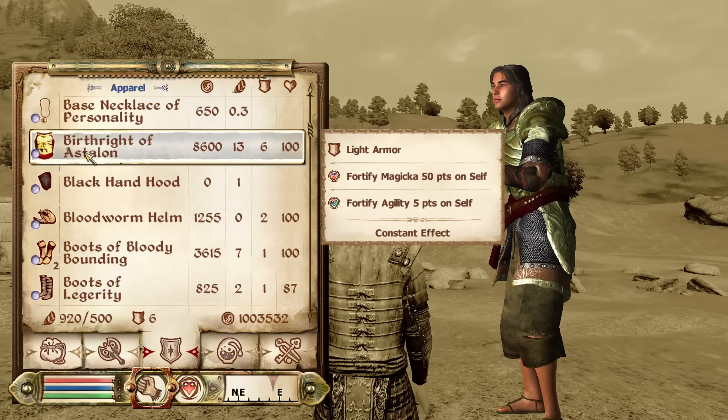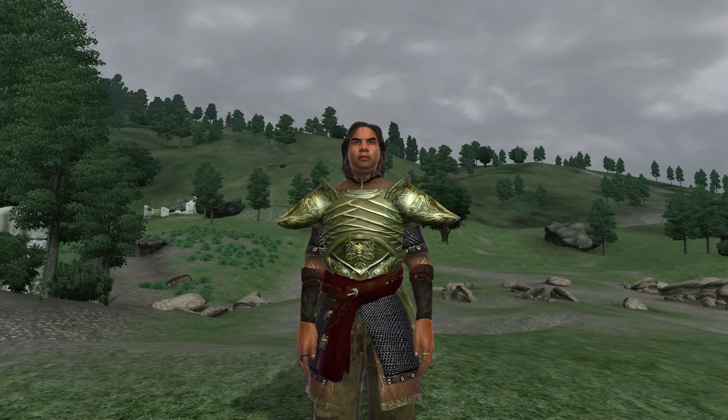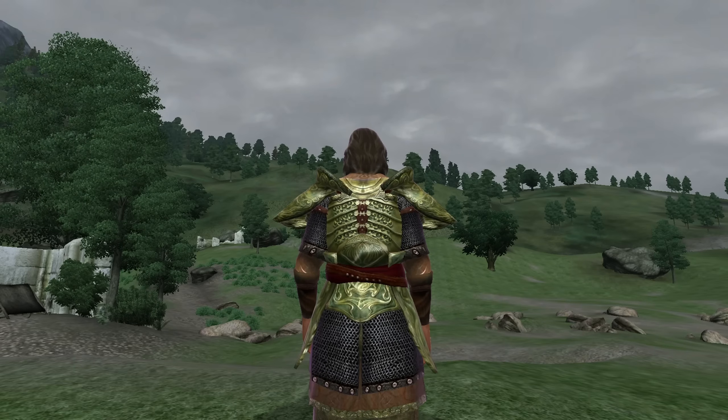Next we have the Birthright of Astalon. The Birthright of Astalon can be acquired from Claudette Perich at the Gilded Carafe in the Imperial City Market District. It is light armor and has the enchantments of Fortify Agility for 5 points and Magicka for 50 points. It has an armor rating of 11 and a value of 8,600 gold.